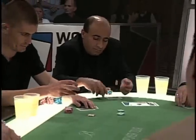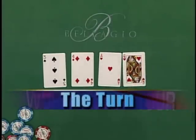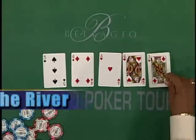They bet again. Then the dealer puts the fourth community card on the table. This is called the turn card. Once again, a big round of betting. Then the last card — we call this the river.